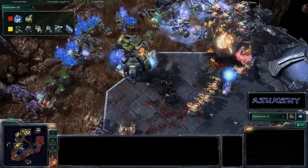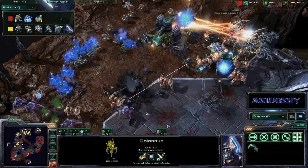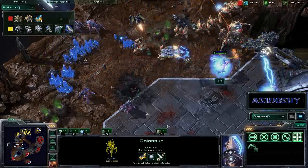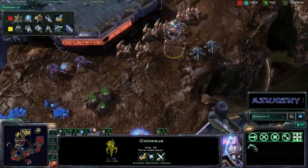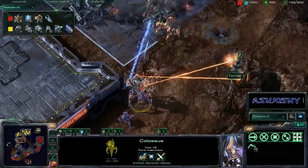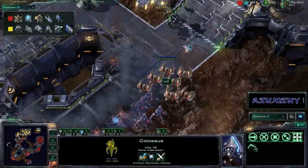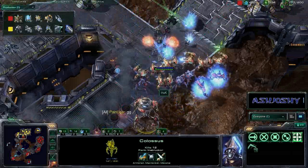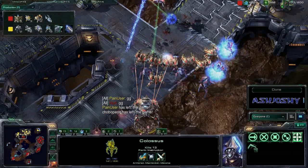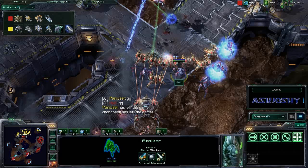If Huck can take care of these banshees without too much problem, I think he'll win this fight. The Colossi go down pretty fast — two of them die quickly — but that Planetary Fortress just gets mowed down by the immortals. The banshees are still alive, but there are just so many immortals. This remaining Colossus with 12 kills is able to push right through the front. Pain User working off of only part of one base, trying to get this island expansion up and running, does not have enough economy to keep up.